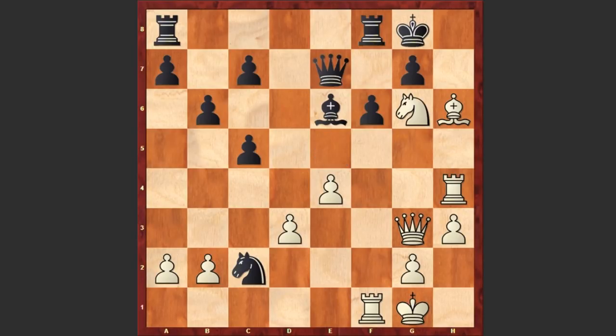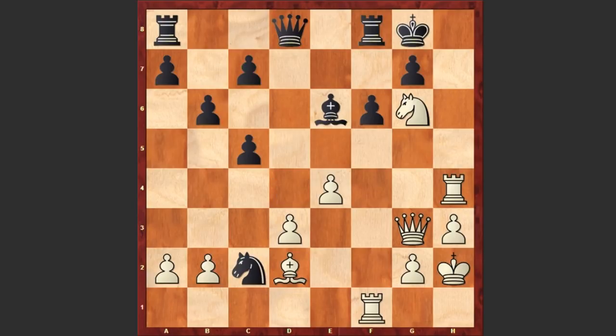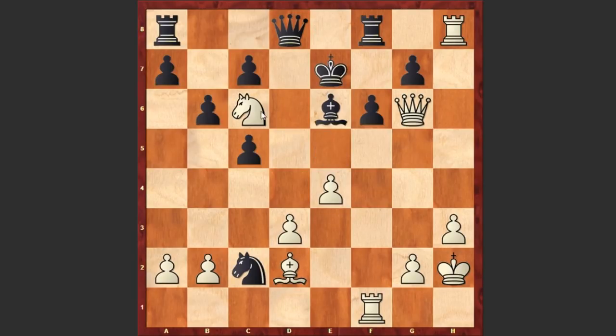By the way, if a move like Qe7 then white has Ng6, forking the rook and the queen. If Qd7, instead of capturing on f8 white has a stronger continuation — Bd2, threatening Rh8 check. If Kf7 then Nd5 check, forking the king and the queen. If Qd4 check then simply Kh2. If Qd8 protecting the pawn on c7 then Rh8 check; if Kf7 then Nd5 check, if Qd8 then Qg6 check — now if Bf7 you get checkmated, or if Ke7 then Nc6 check is winning.